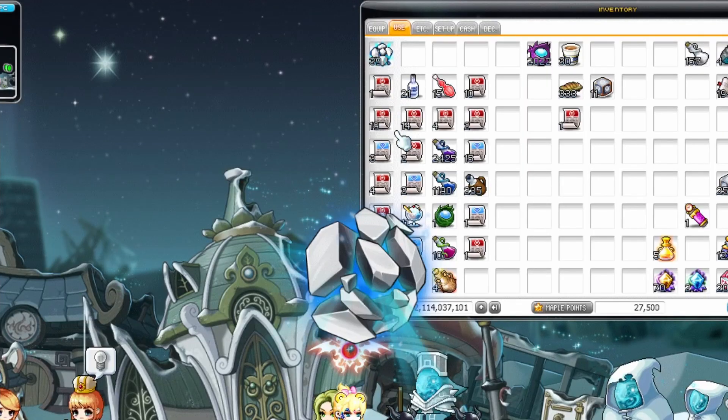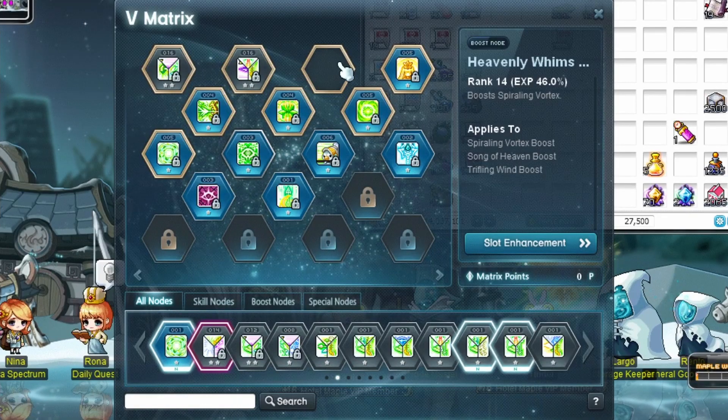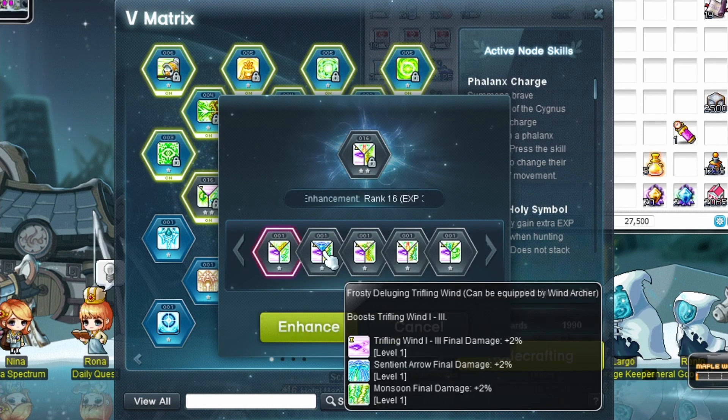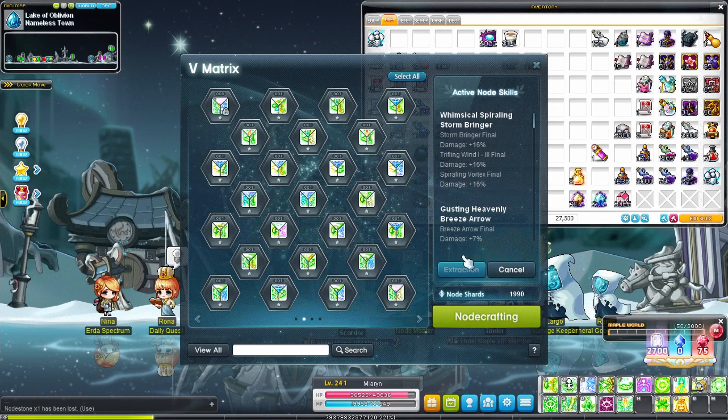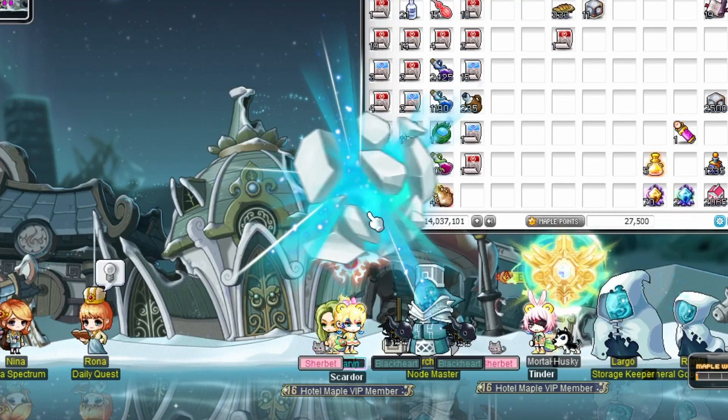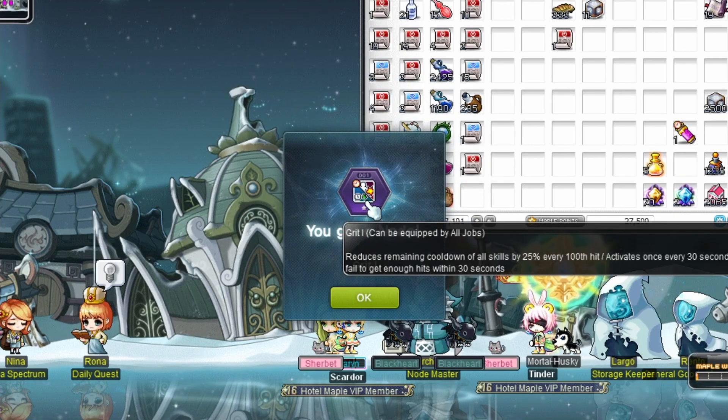V Matrix unlocks at 5th job advancement. Open these to get skills, and place skills in the grid to use them or get boosts. Enhance nodes by using others — for boost nodes, the first skill is what counts. Disassemble useless nodes to make others, and lock nodes to avoid accidental disassembly. Special nodes are temporary — disassemble before they expire.